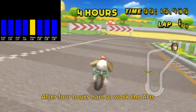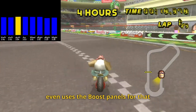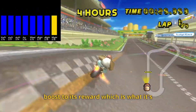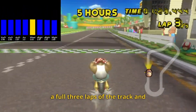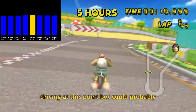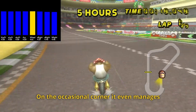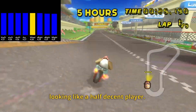After four hours hard at work, the AI is able to complete its first lap, and it even uses the boost panels for that extra speed boost, giving the AI an extra boost to its reward, which is what it's trying to optimise. After about five hours, the AI completes a full three laps of the track and starts to show some real skill. There's still quite a few small errors in driving at this point, but it could probably compete with most casual human players. On the occasional corner, it even manages to get a mini turbo, so it really starts looking like a half decent player.